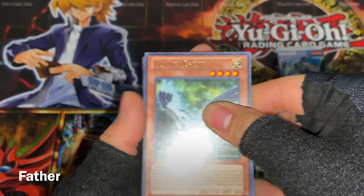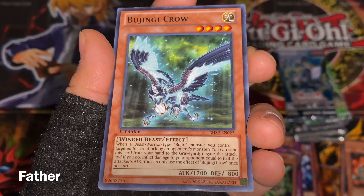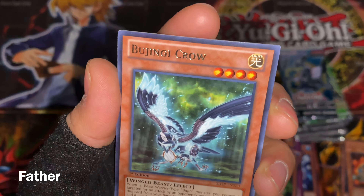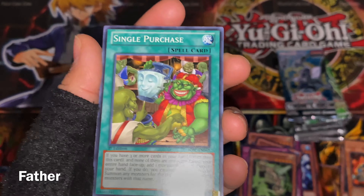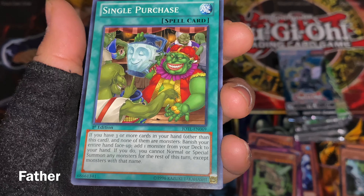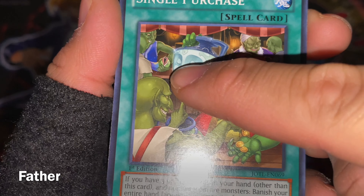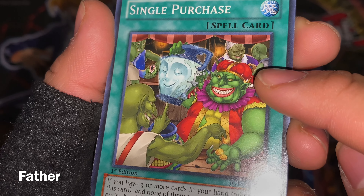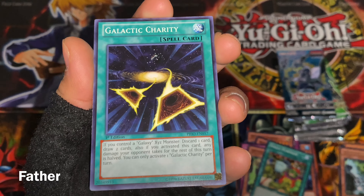The thing that happens sometimes — you get more than the two rares or the foil and rare. It could still be a foil in here. Anyways, Bujingi Crow — there's another Bujingi monster. Then Single Purchase — there's a goblin buying one of the pots, with Pot of Greed right there. And that, I think, is Seven Colored Fish. Then Galactic Charity.